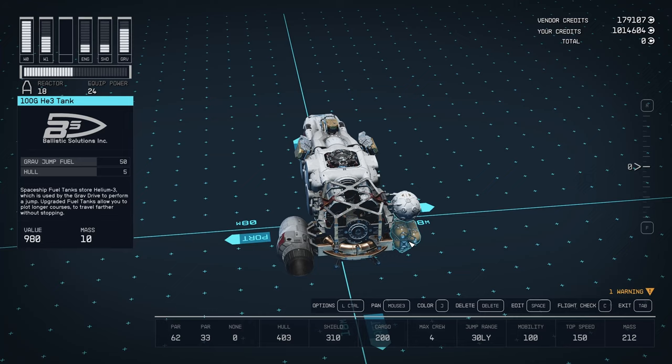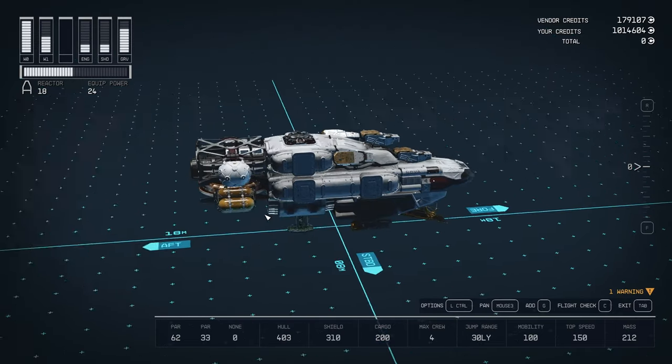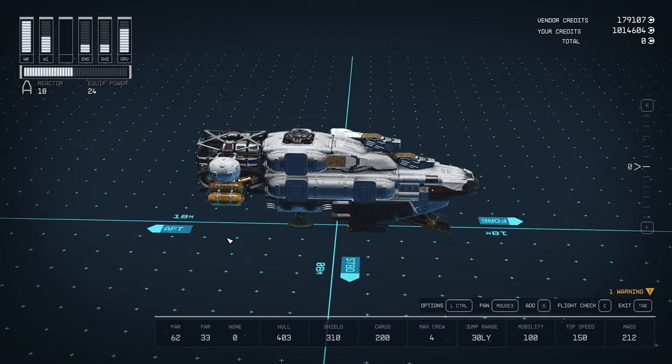They all use the 50 grav jump fuel tank — they're not grav jumping anywhere. These are drones to be deployed in a swarm from a capital ship or something like that. The 10S Protector shield generator is the absolute cheapest thing you can get and put on there. These are not meant to be high survivability, they're not meant to be great fighters — they're just something to throw out there.